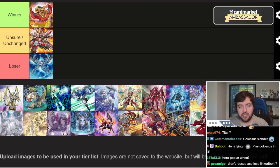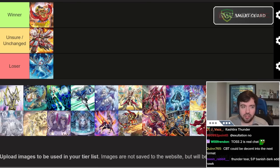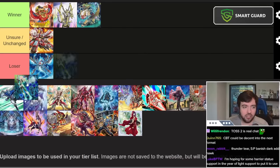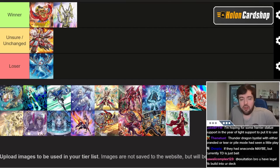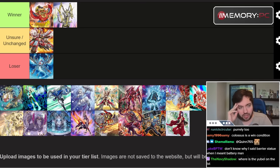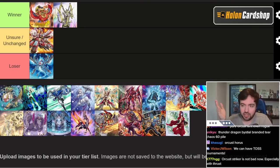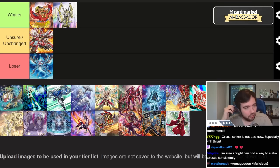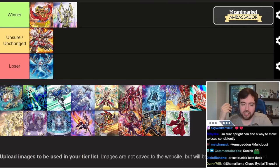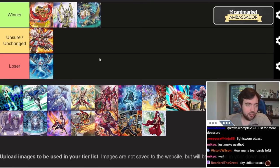All of these decks we're going to put into a winner category — they all got a powerful piece of their engine back. I want to talk about these in a more nuanced way than just slapping them all into winner and calling it a day. Orcist in its pure form is going to be a rogue deck in my opinion. There is a slight chance for the Orcist engine to see some play somewhere — people are saying Orcist Horus, or Runic Orcist — but I'm not sure exactly where.